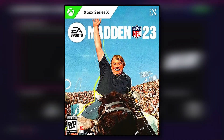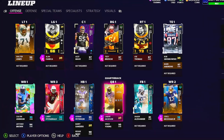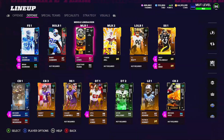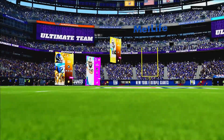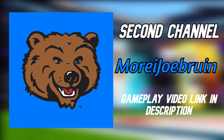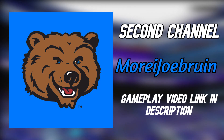Finally, the Madden 23 cover star — cover coach John Madden — is going to be the head coach of this squad. That is the complete cover athlete squad: 96 overall, costing just under 9 million coins, and it's a pretty damn good team. If you want to see gameplay of this squad, my first ever upload on my backup channel — the link is in the description. Subscribe if you're new, like if you enjoyed, and until next time, peace.